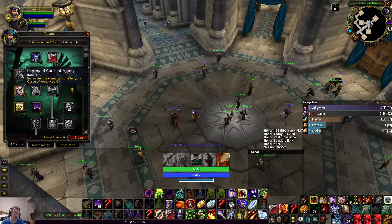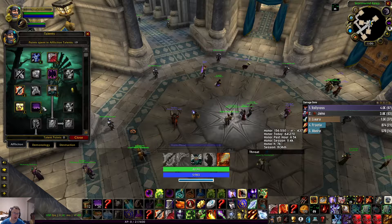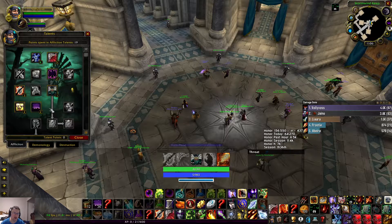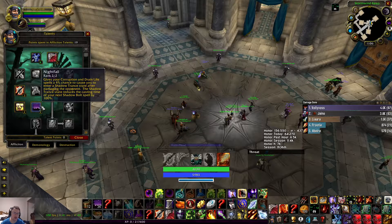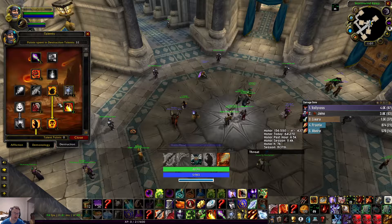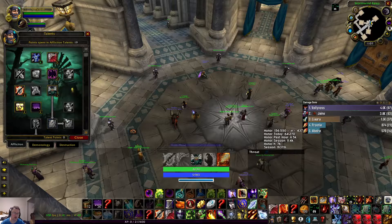Amplify Curse and Improved Curse of Agony are pretty good for when you don't have to put the curse on everything. So I'll put Amplify Curse on shift and then Curse of Agony a few times. Grim Reach is almost a must-have along with Nightfall, because once you get to that tier you need those four talents to complete the 19/0/32 build.